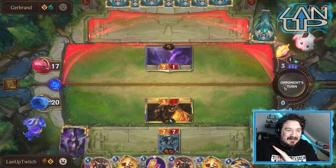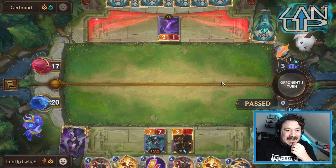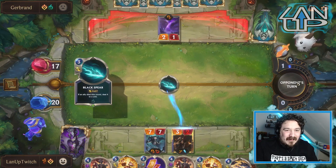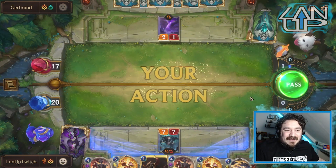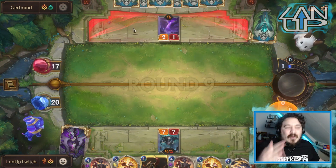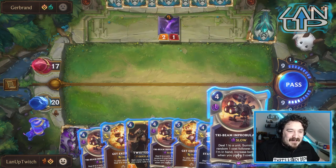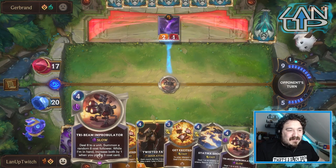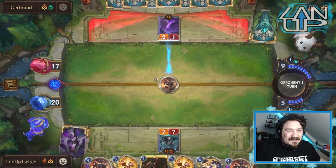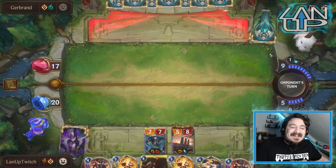I've got another Twisted in hand and other options. The opponent always had a way to kill him — regardless of what we did, he was always going to die. It's one of the poor one-cost ones. At this point we've got loads of copies so we might as well start using them. Then Ruination hits.